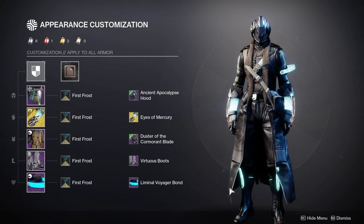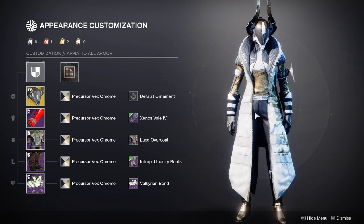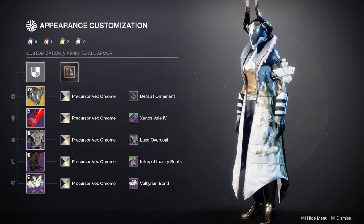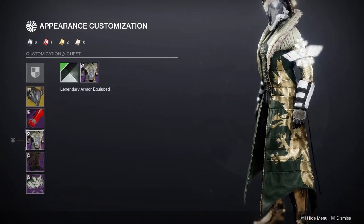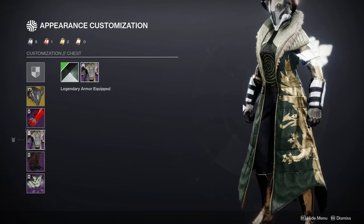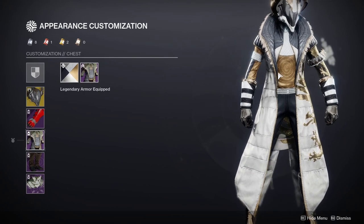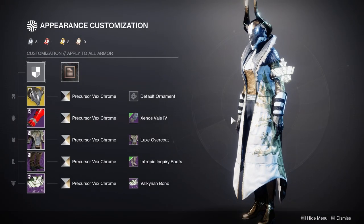Next armor set is Season of the Worthy, which is probably one of the coolest ones — I know I keep saying that, but I think these are all cool in their own way. This one was just super cool because I was really trying to match the gold on the chest piece. Unfortunately this chest piece does not change the gold in any way, shape, or form, so there's a lot of gold everywhere. It's very important to try to combine the golds — I know you can still see slightly different shades, but I think I matched all the other gold pieces pretty well.